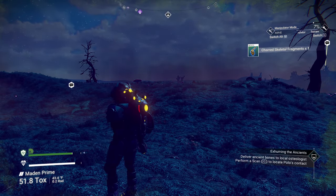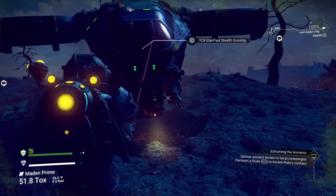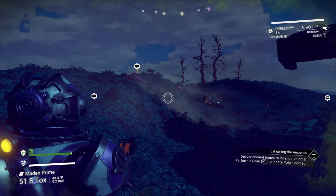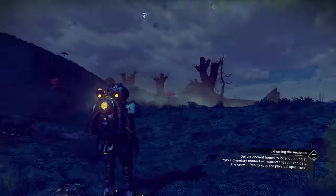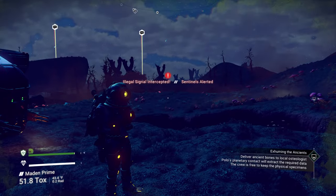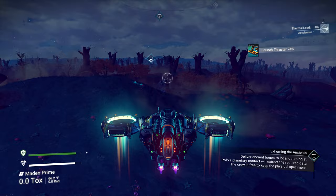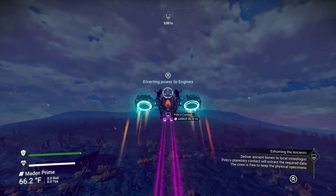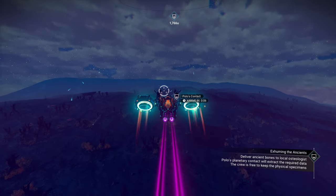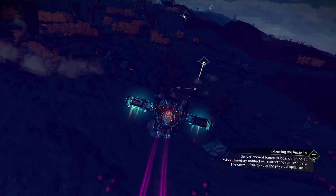Let's see where the osteologist is. Sentinels are alerted but I don't see any coming towards me. Let's go ahead and head over — it's pretty close by, only about 15 seconds out. We're probably going to have to fight off some sentinels. If you're in multiplayer mode someone may have already fought them off for you. Look at that — near a freighter too, isn't that interesting. I'm going to land just a little bit further away and approach on foot.